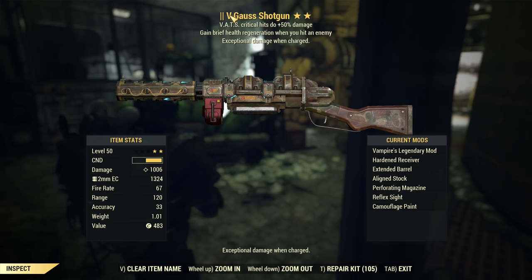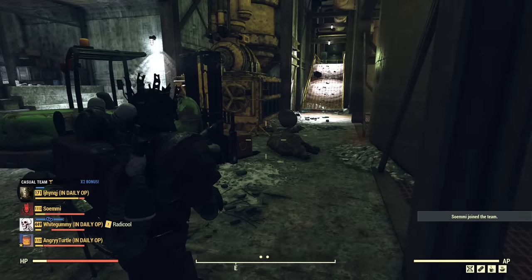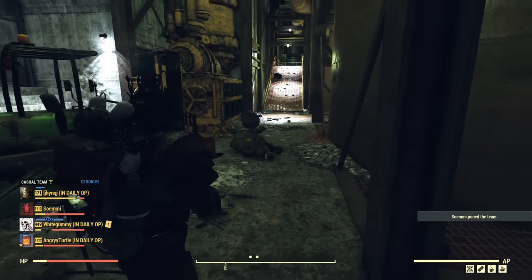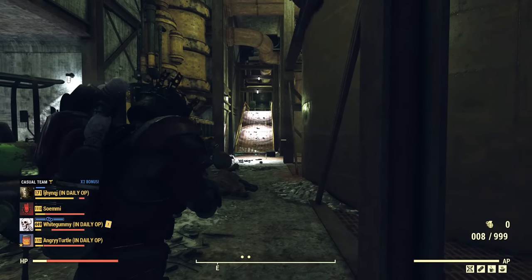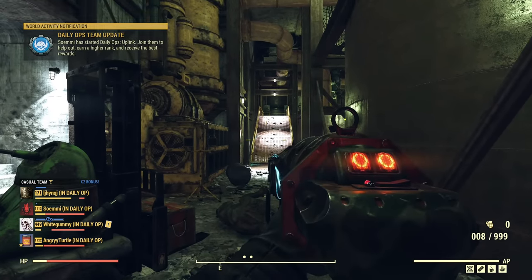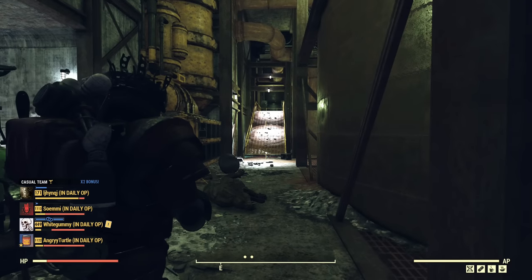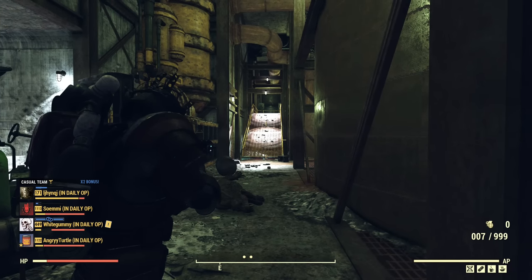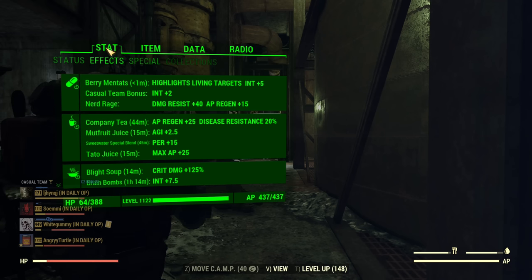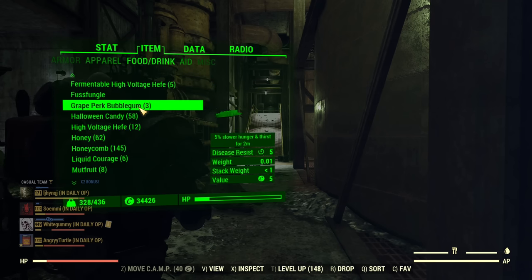That's the damage displayed with full boost and full adrenaline running without alcohol. Thanks to these changes — the weapon always carrying some damage even when uncharged — you can still spam it in third person, which is clearly faster than spamming in first person. I also have an Anti-Armor Gauss Shotgun, so let's switch to that and go after the scorch beast. You can see a real difference — damage with expired adrenaline is 821 with perks and Nerd Rage active.